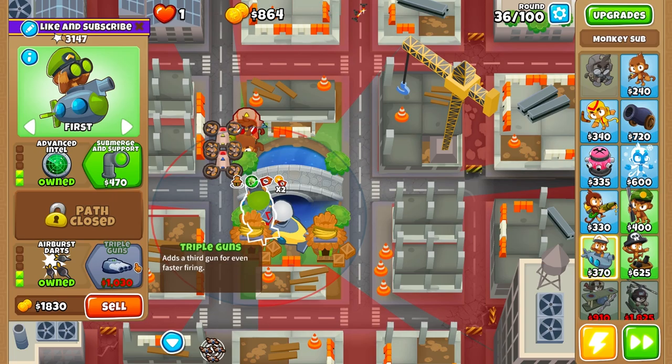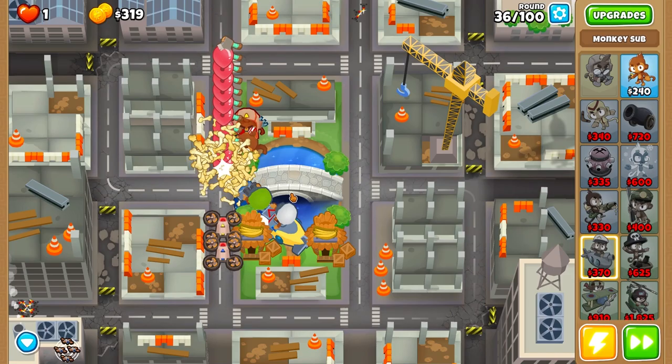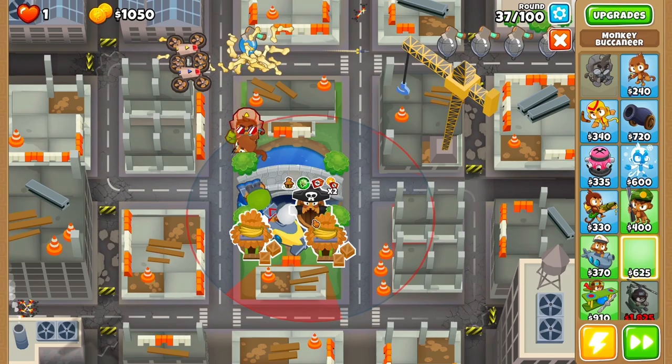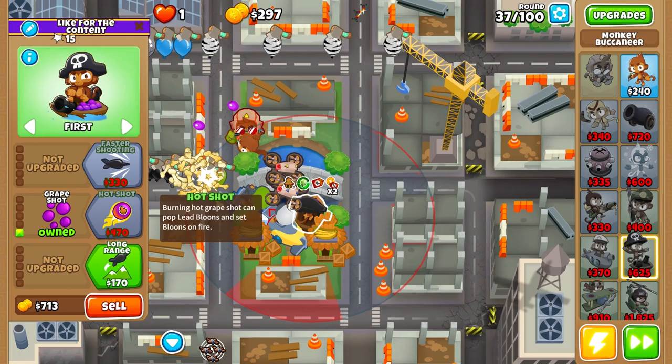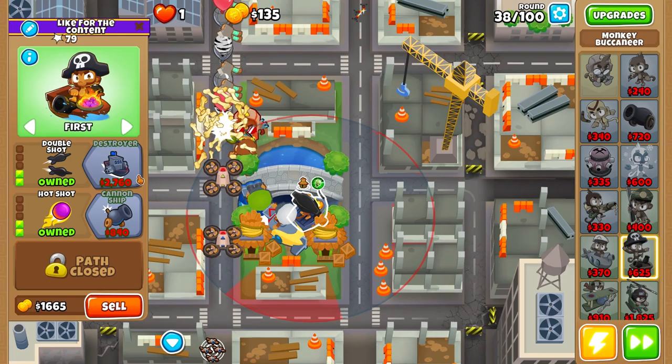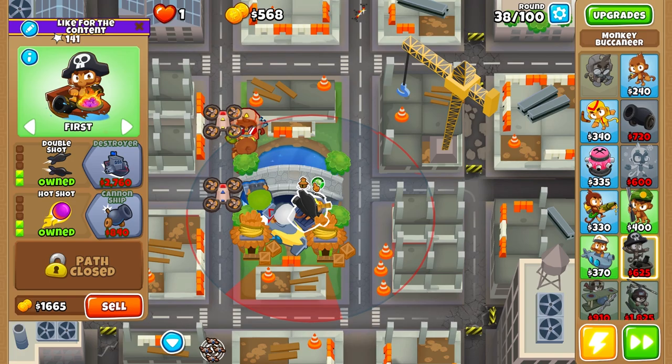Then we upgrade airburst darts on our hot tip darts, then triple guns. That's the other good thing I told you about the Buccaneer — we can upgrade it on stronger paths. Even though it wouldn't normally see camo bloons, as we have Etienne, the Buccaneer will see camo bloons. It's an amazing ability. It's a 2-2-0 Buccaneer and it can still see camo bloons. That's what I love about Etienne.